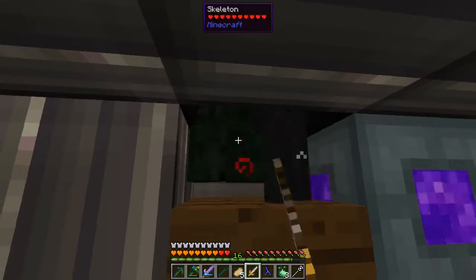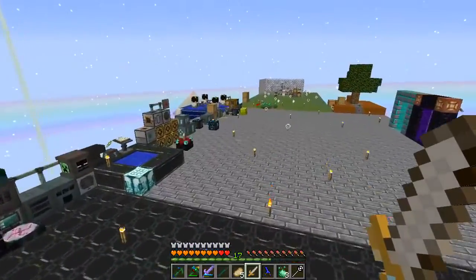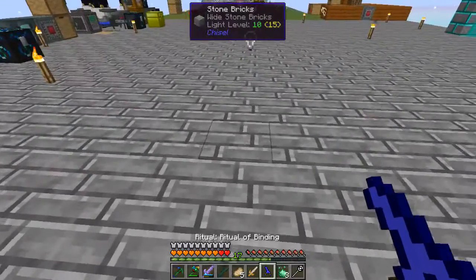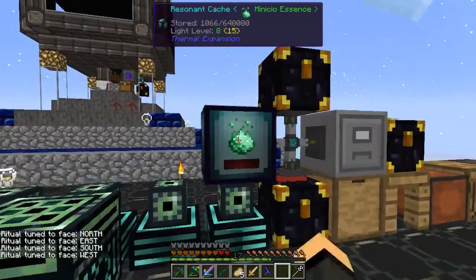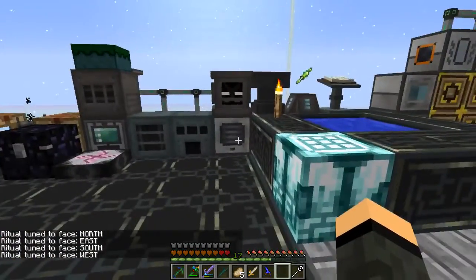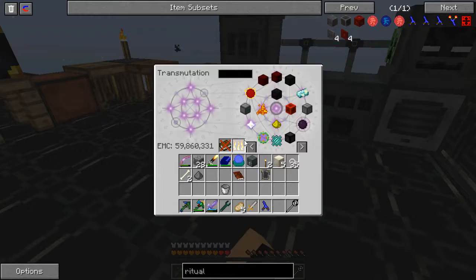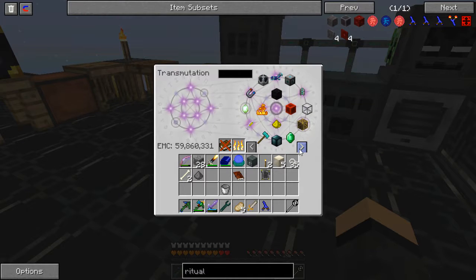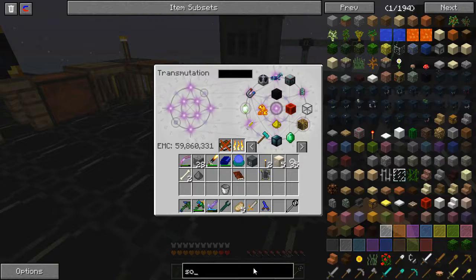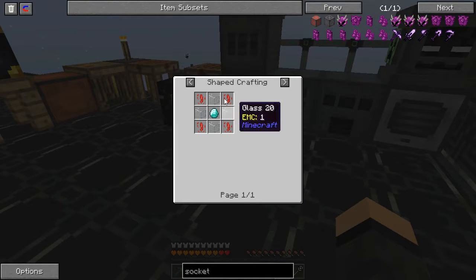Now we're going to be making tier 2 slabs, which I need for like a ritual binding. I would show it off but I need a master ritual stone before I can even show the ghost of it. We don't have the guide mod installed unfortunately — there is actually a mod that adds a book on how to do all things blood magic, which is really nice, but we don't have it in this pack. I'm not really wanting to change the pack up too much. I need empty sockets, so I need blood shards for those too.